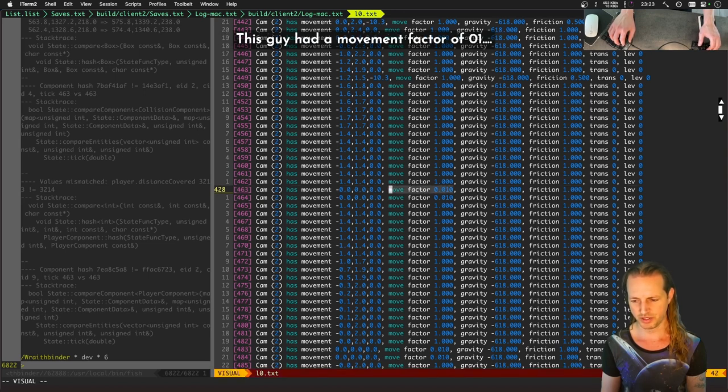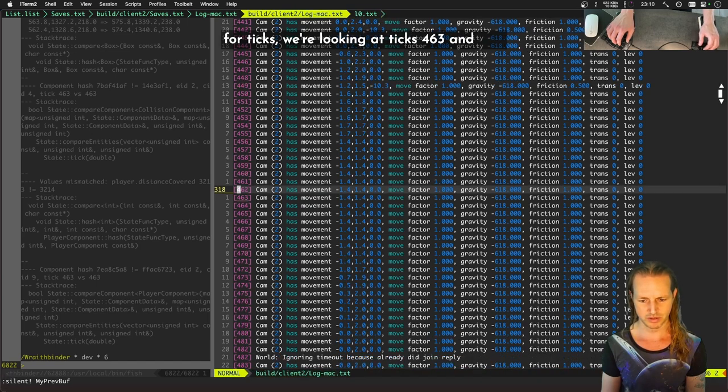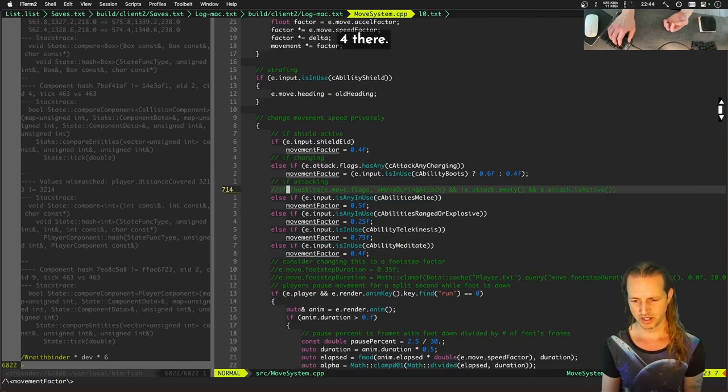It seems like this player had a movement factor of 0.01, which pretty much disabled movement for that character for two ticks — ticks 463 and 464. The other client just kept walking normally. This is really really awesome. Movement factor is pretty much the issue. Movement factor could be 0.01.